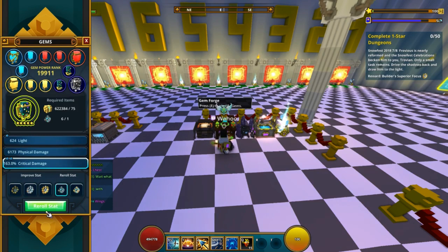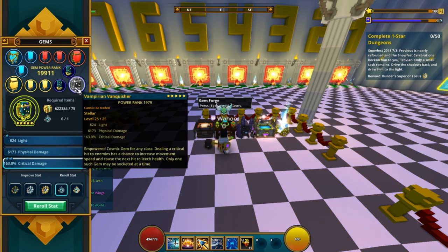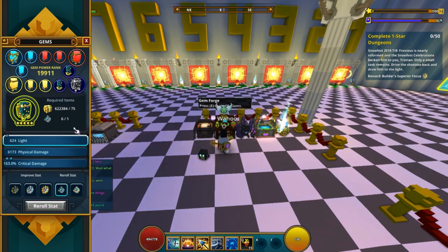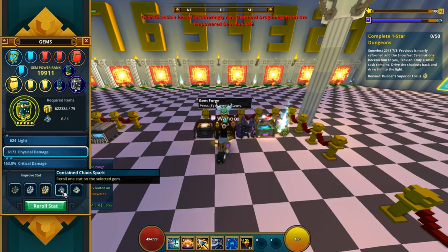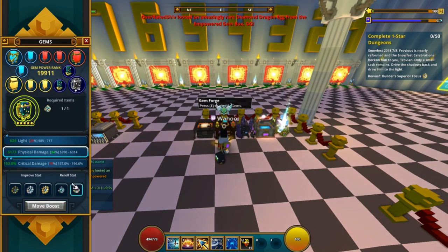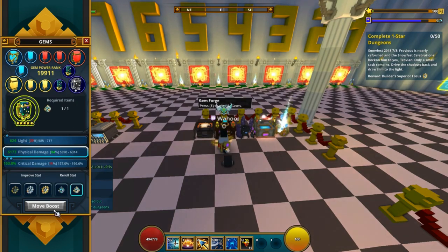So if I select one of these, it gets highlighted, so now I can re-roll this around. On the Cosmic Gems though, you cannot re-roll the light stat — so you only have two stats to re-roll around. But as you can probably see, you have a silver one here, but you also have a gold one, and these are called flares. These flares are basically also re-rolls, but as you can see here, it moves the boost.